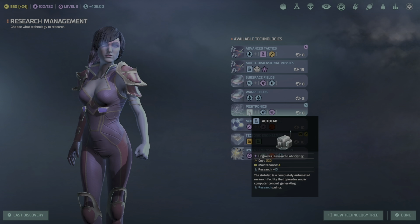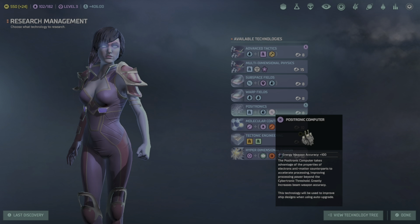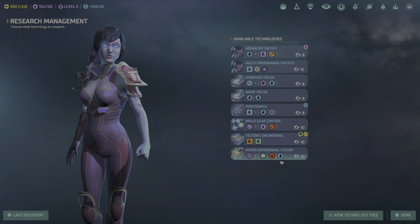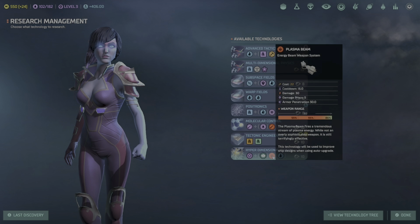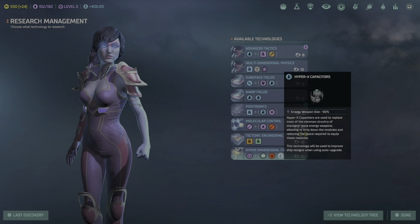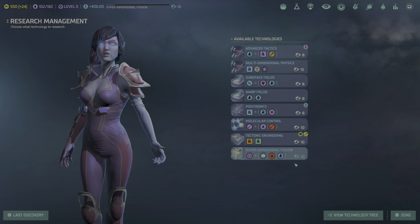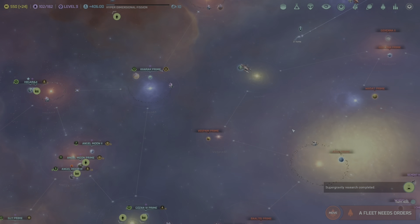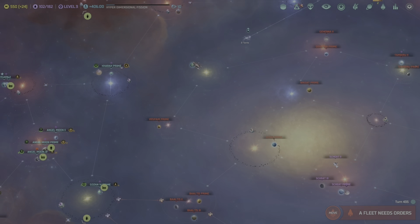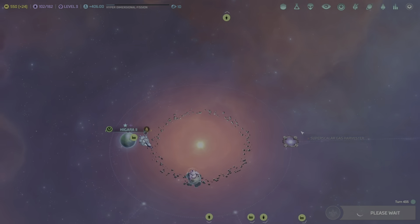There's also a hyperplanar transmitter — a cutting-edge laboratory dedicated to studying how to transmit information to a higher plane. Together with the transponder control plant and ultraplanar prospector, they are the key to transcend this plane of existence and achieve scientific victory. This is something you need for the scientific victory playthrough.